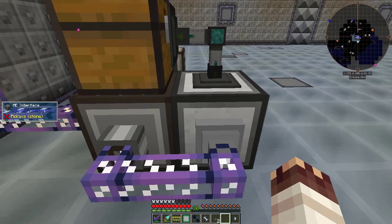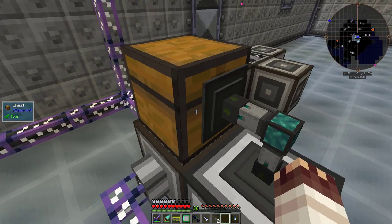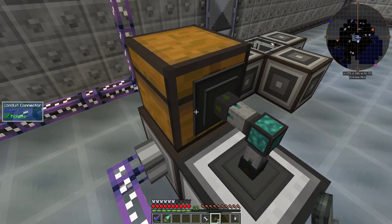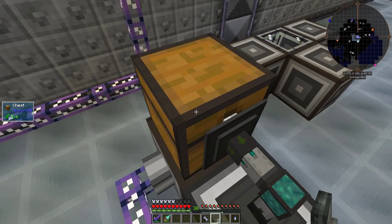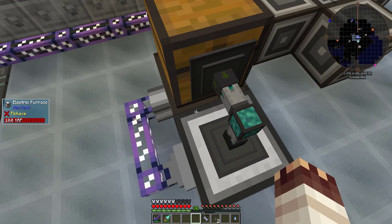First off, furnace recipes. I know I'm going to need to put more than nine recipes into this thing, so I had the interfaces on the chest instead of on the Neotech machine. I wanted to use item translocators, the fastest item transportation method, to move items from the chest into the electric furnace. But they simply wouldn't connect properly. So instead, I settled for speed upgrades.